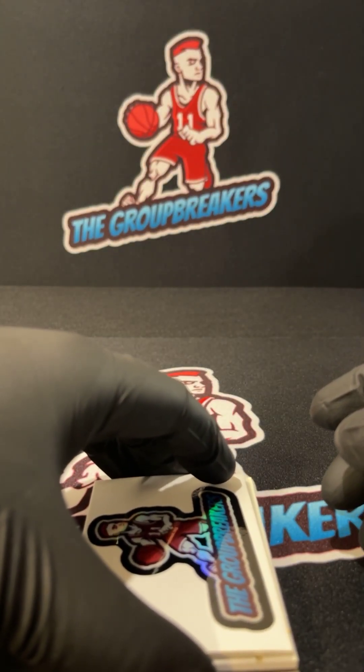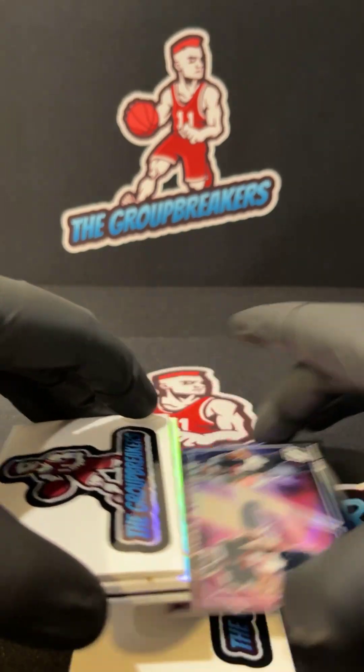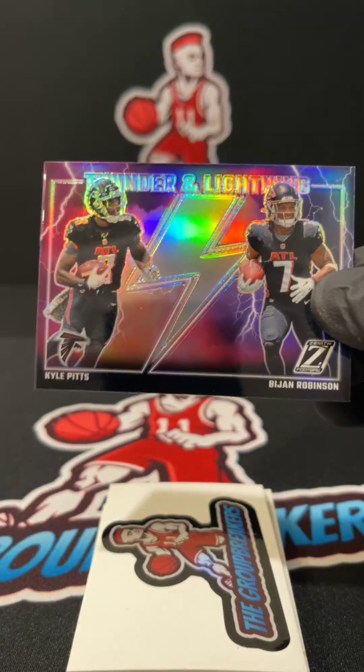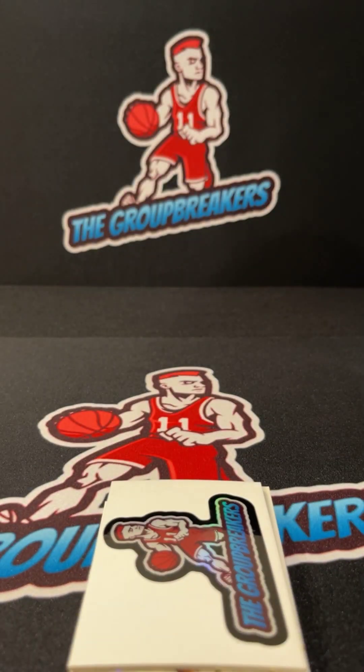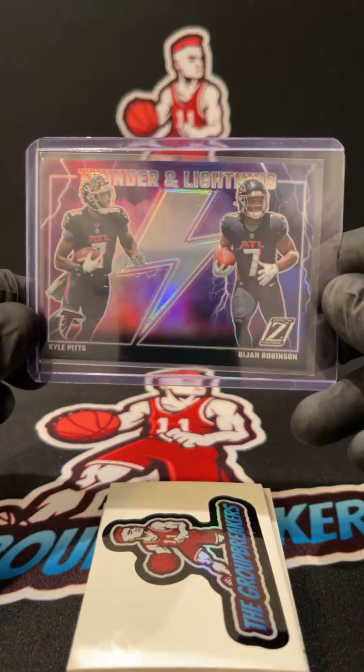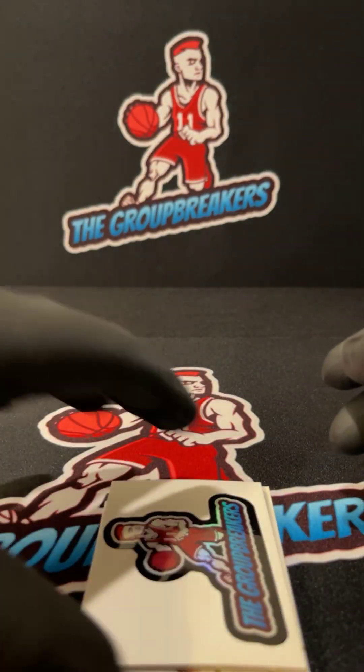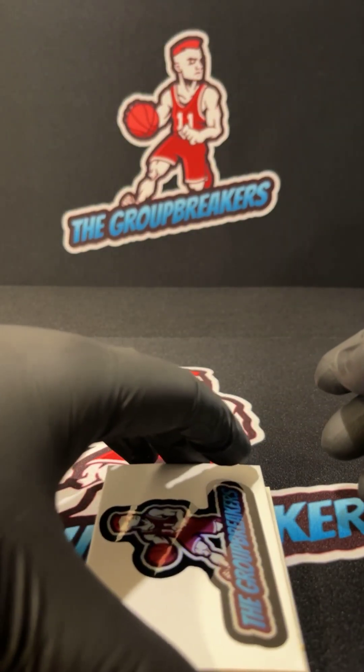On the back side we have for the Falcons Thunder and Lightning — Kyle Pitts and Bijan. And a Falcon, Zach Williams. It's a Bijan. Thunder and Lightning, not numbered. And I think we got one more on the back side but we're just going to go right to the RPA.